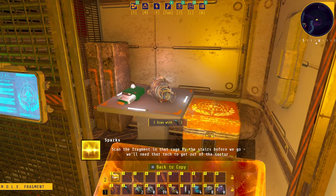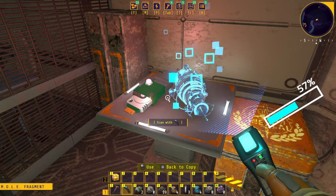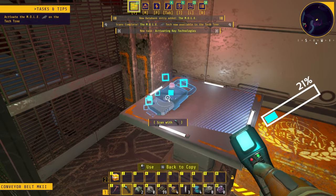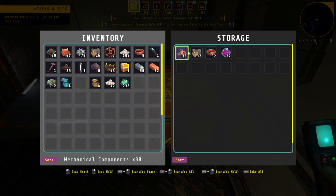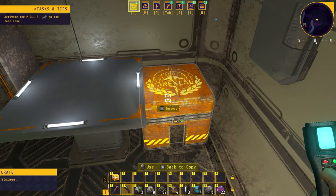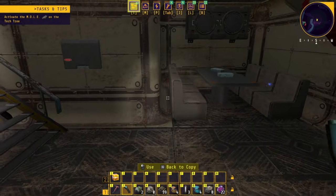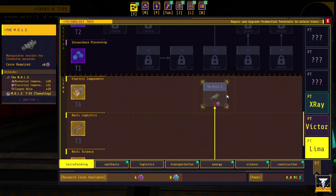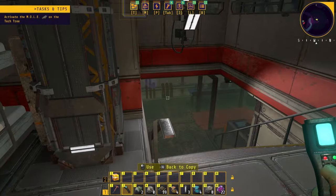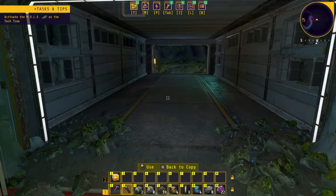Scan the fragment in that cage by the stairs before we go. This is — oh, this one, and this one. We got some stuff — nice! Terraforming — the mole! Oh cool, cool, cool. Let's head back, I don't think there is something else in here. If there is, please let me know in the comments. This game is already going great.